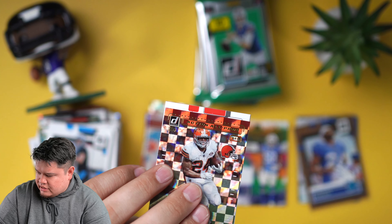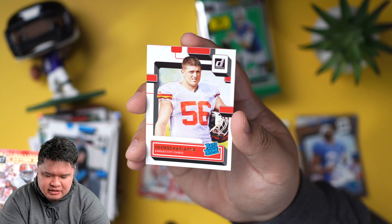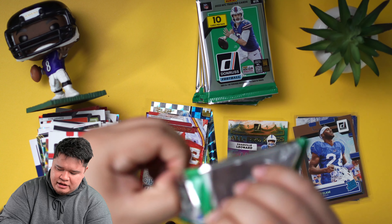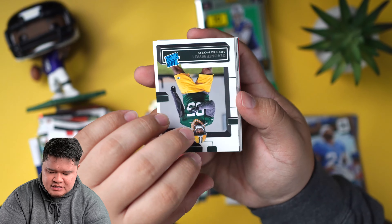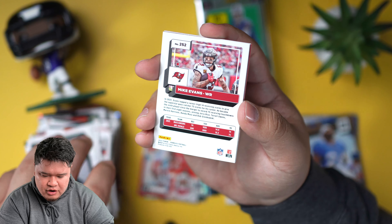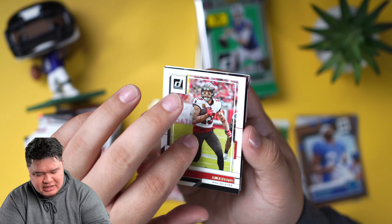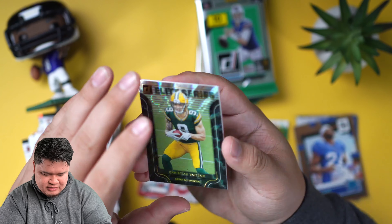Hold on — something was wrong with the sound there for a second, but it seems fine. Anytime anything pops up on my computer while I'm filming I freak out, I feel like it's just going to erase itself. Anyway, Action All Pros — Nick Chubb. Still looking for the autograph. I don't know if Brock Purdy's actually in this as an autograph — that's what you guys were probably looking for. Oh, this card's backwards — speaking of autographs... never mind. Mike Evans — it has a little bit of that canvas vibe to it.